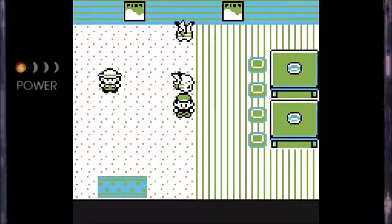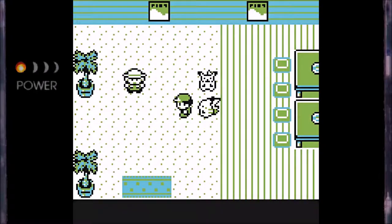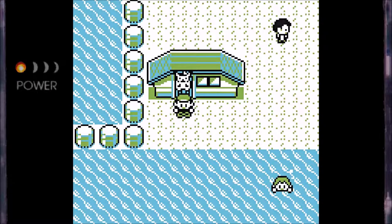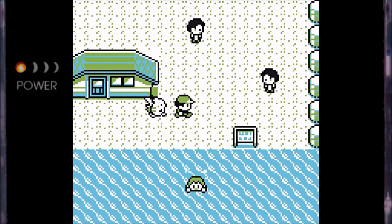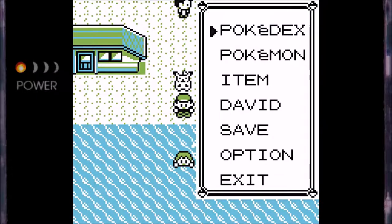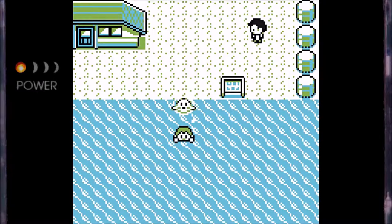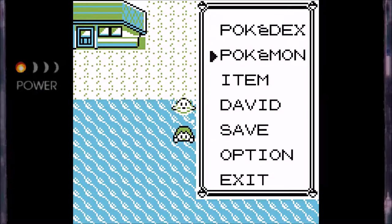The only way to get a surfing Pikachu in this game, as far as I know, is to get it through Pokémon Stadium, which is a game that I do technically own, but I feel like connecting my N64 to this emulator probably wouldn't work out too terribly well. However, for anyone who owns the 3DS release of Pokémon Yellow, that minigame is actually accessible to any Pikachu, which is really neat. And I'm glad they did that, because otherwise there'd be no way to access it. So if you do actually have the virtual console release of Pokémon Yellow, I definitely recommend trying out that minigame.